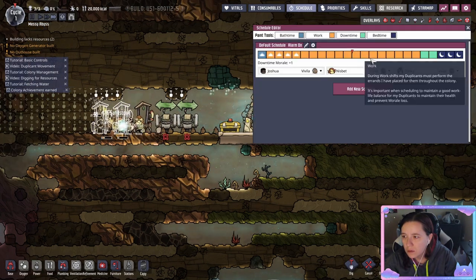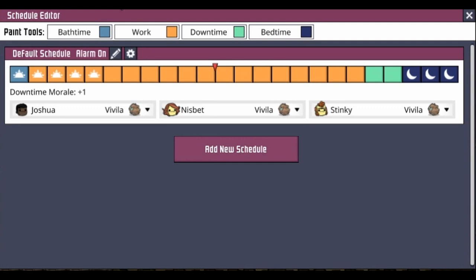At the top you can see the schedule for your duplicants. There are four parts: bath time where they'll take showers or do other downtime activities; the work schedule where they do most of their jobs; the downtime schedule where they can do whatever they want; and sleep time. Generally it's best to have three sleep time slots, at least two downtime slots, and at least one bath time slot. Keep in mind the more downtime they have, the higher their morale — good for keeping them not stressed out — however that also cuts into your work.